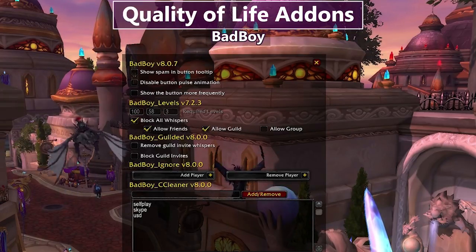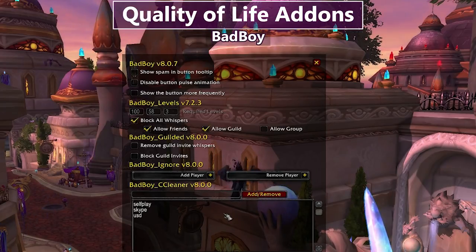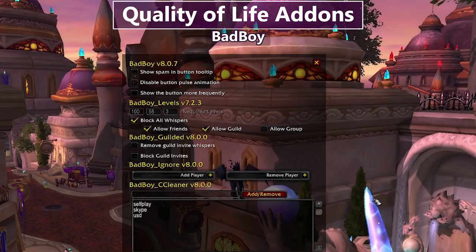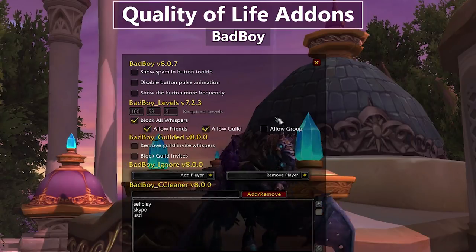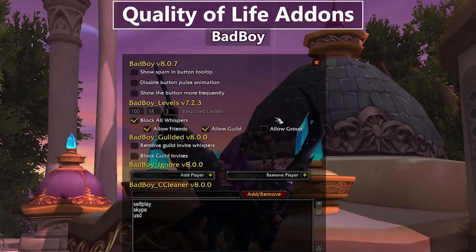Next is Bad Boy, a spam filtering addon with a couple of modules. It can filter certain terms out of chat windows and ignore specific players. What I specifically use it for is Bad Boy Levels, which filters whispers. You can filter whispers from players below a certain level, or take the extreme route I have — blocking all whispers except from friends and guildmates. It won't stop players from whispering you, but their whispers won't appear in your chat feed. If you have problems with harassment or serious social anxiety in game, Bad Boy can help. If you've ever sent me a nice in-game message and wondered why I didn't reply — this is why.